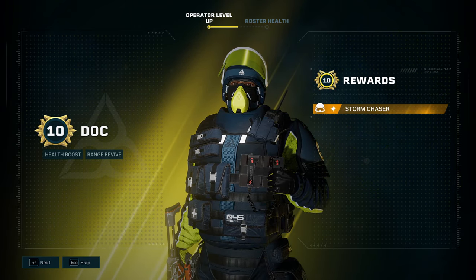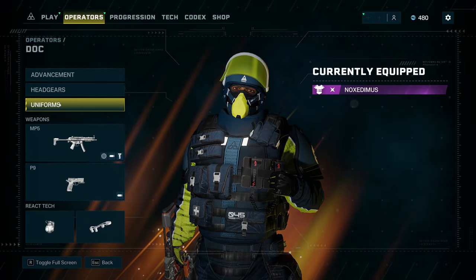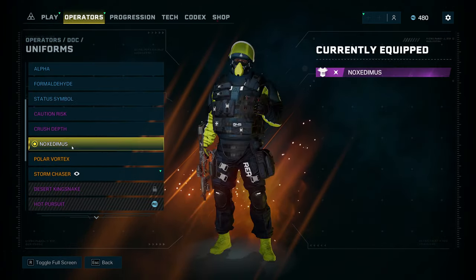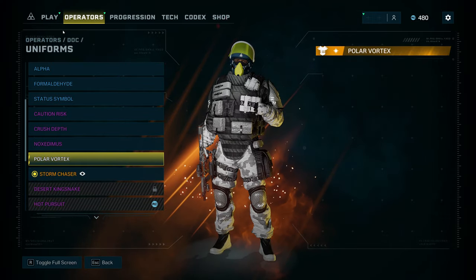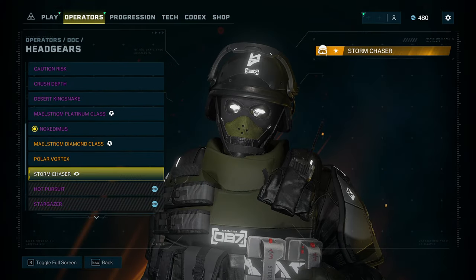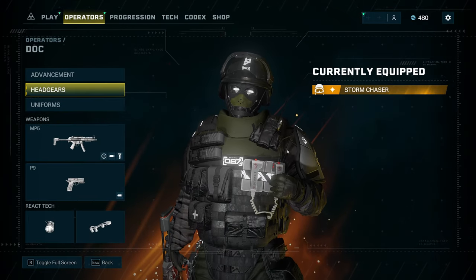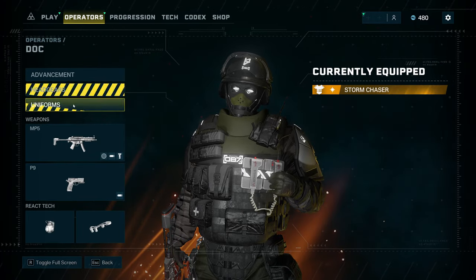I got Doc to level 10. Honestly, it took me about a day, day and a half. Here's prestige — the only benefit is the skin. You get a uniform after level 5, and then when you prestige you can get the headgear. Looks pretty cool — I kind of dig them.